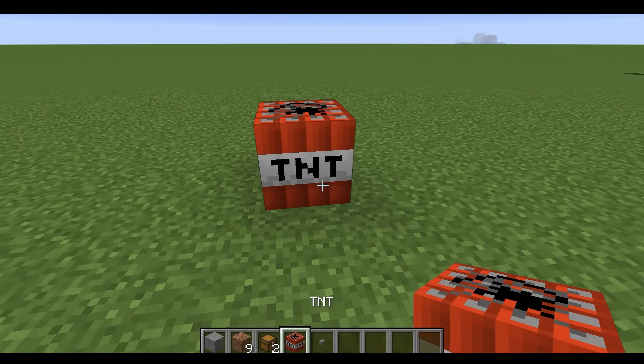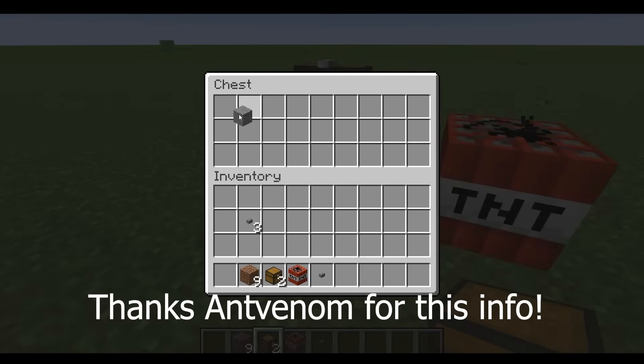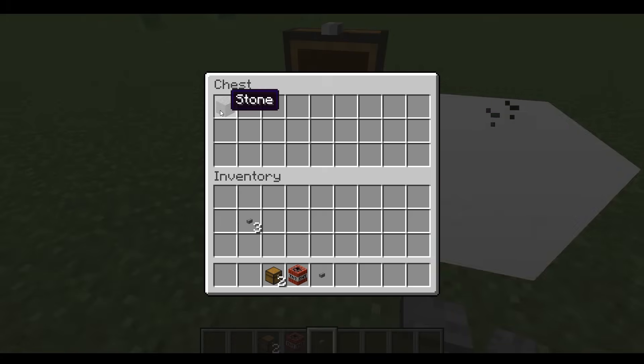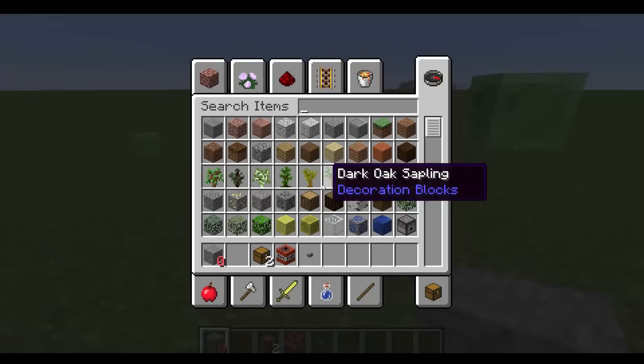Alright, so first of all, you're gonna be placing down TNT, and then a button, and then a chest, and then bam, and spam click. I failed so miserably, bro. Yes, there we go. So we've gotten the item.